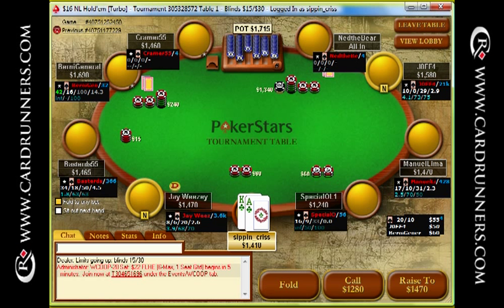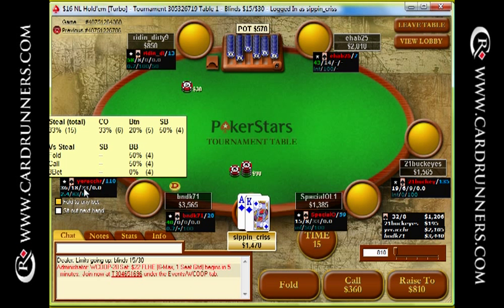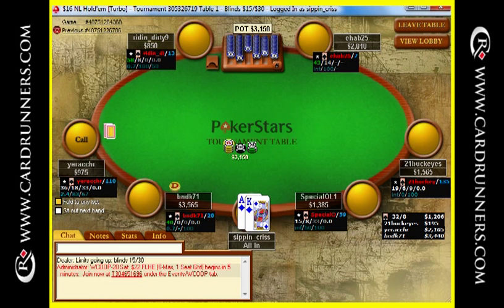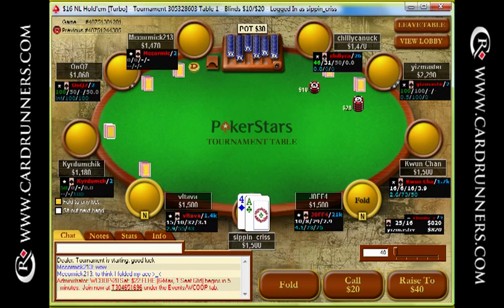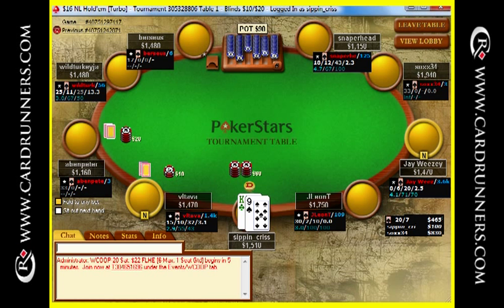Ace-King suited here, obviously folding to the limp shove and the random 3-bet. Ace-King here, this guy's been pretty aggressive. I think I can get it in against the cutoff race. I'm going to go back and check out what he has here. I think he's going to have weaker aces enough times for me to get it in. He had kind of aggressive stats there — he's 33 and 18 over 100 hands. So that to me is the type of guy who can 3-bet me with Ace-10, Ace-Jack, Ace-Queen.